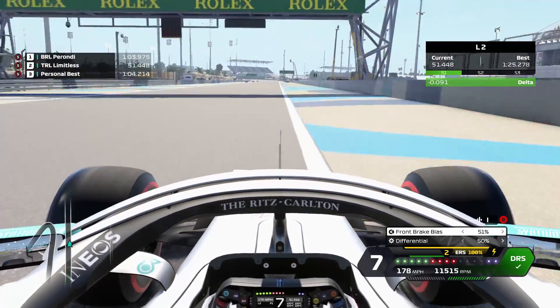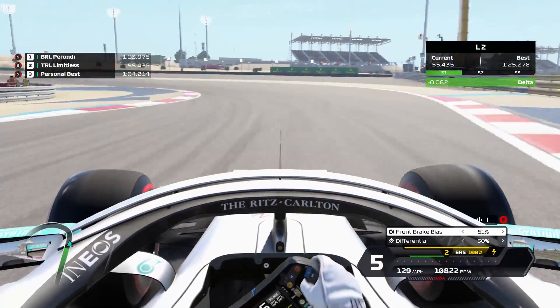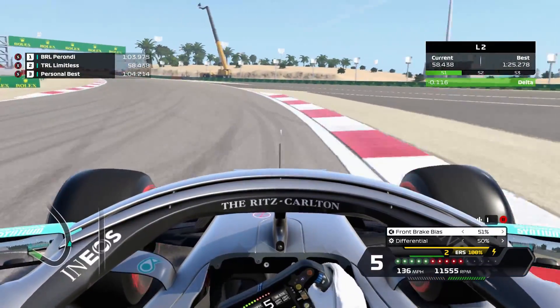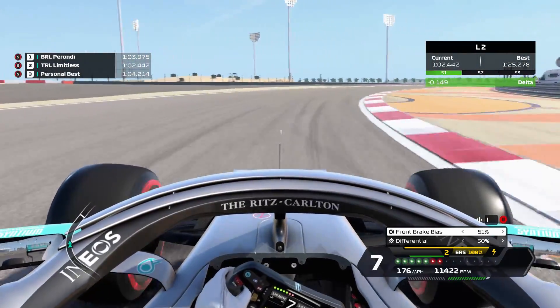Going into this corner, use all of the track on the entry, all the way up to the white line. Braking between the two last brake meter boards, use all the track on the exit, middle of the track, and then very, very tight to the right-hand side.